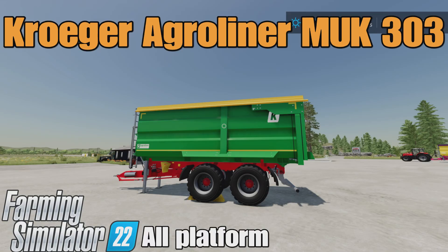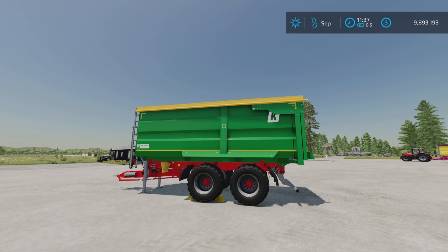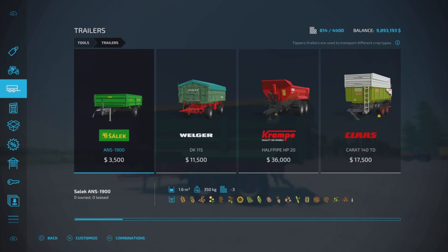Loony Farm Guy here and this is the Kroger Aeroliner MUK 303 by Kredil on Farming Simulator 22 for all platforms, PC, Mac and console. I'm on PS5 here on the Rock Crawl map and this is seven slots on console, 8.39 megabytes download, tools and trailers.